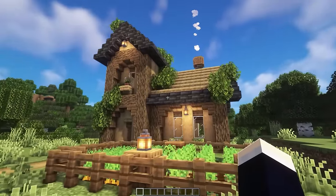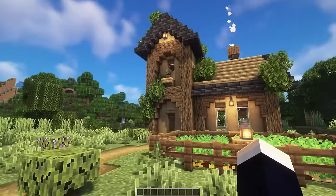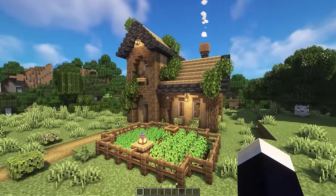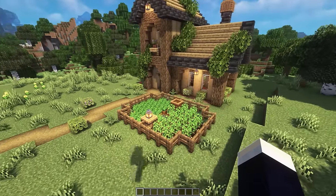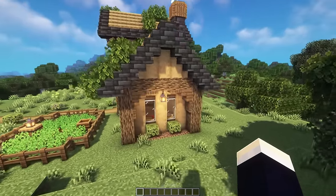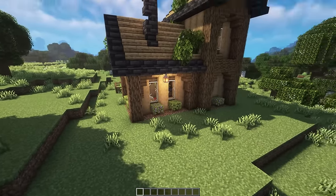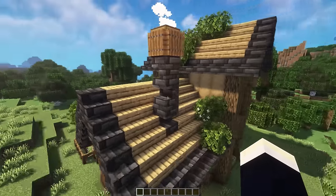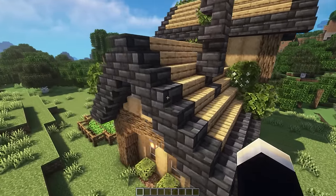Next, onto the cozy cottage house. As you can see, this base is in a pretty different style compared to what I usually build — I was just trying something different, so don't judge me. Taking a look around the exterior, we have a cute little crop farm around the front. We've also got some greenery strewn across around the base — some azalea bushes and oak leaves in the roof as well. We've got a cute chimney as well that links up to an actual furnace inside the house.